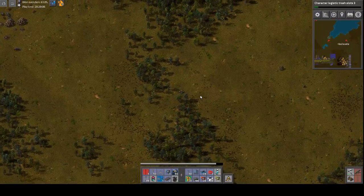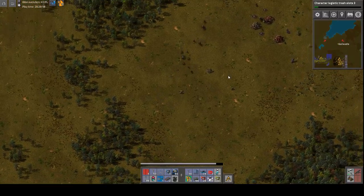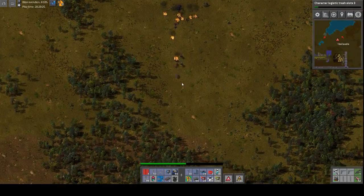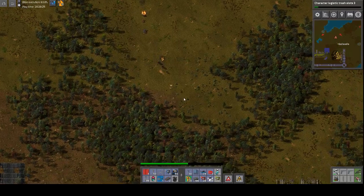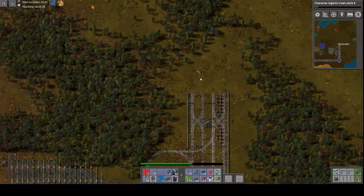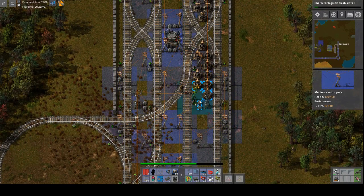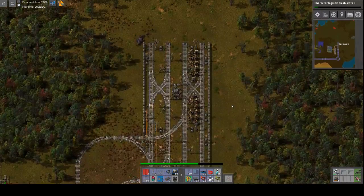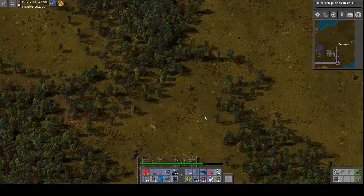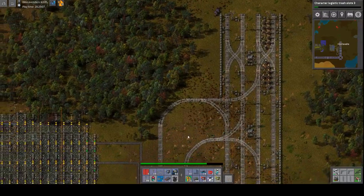Oh god, another base. I don't think I'm ready for this. What happens if I... oh god. This was a mistake. Ah yes, lasers — save me. Yeah, I'm not ready. And I didn't grab that underground belt while I was over there. What is wrong with me?